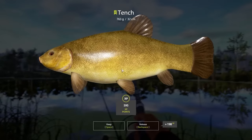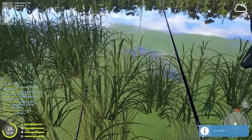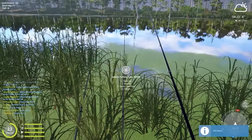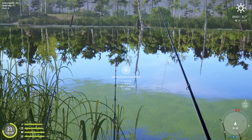It is a tiny tench, 700 grams. It's very nice to see some tench because I still need a tench trophy, and tench is also one of my favorite fish in real life. So in this episode we are mainly going to hunt for three species: pike, perch, and eel.